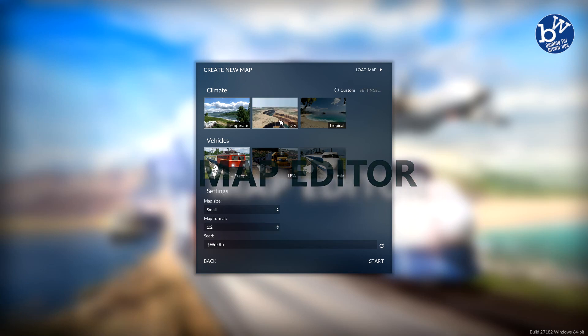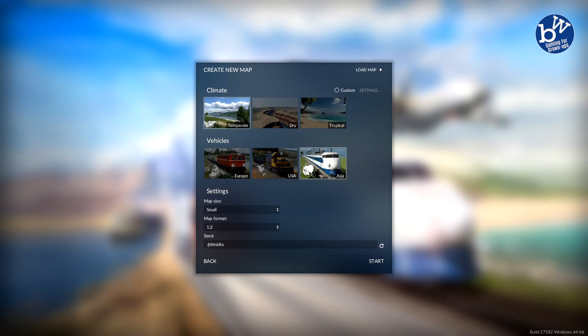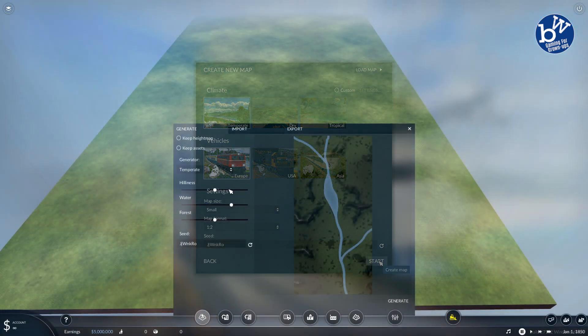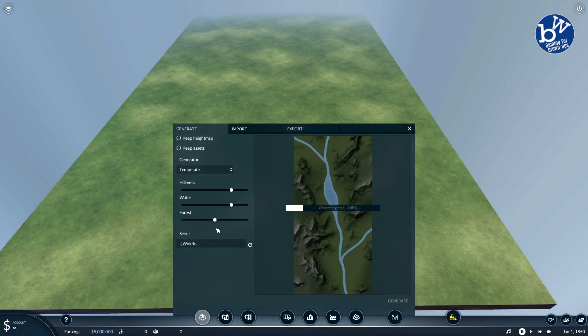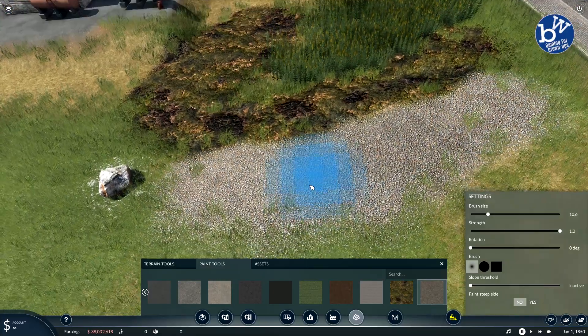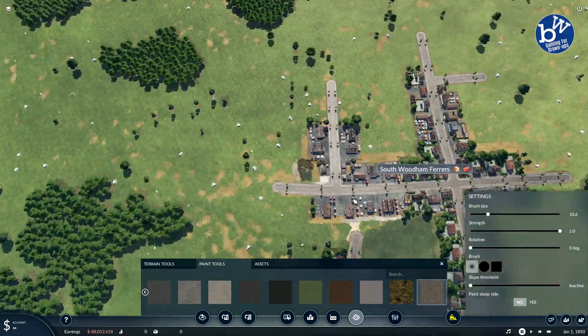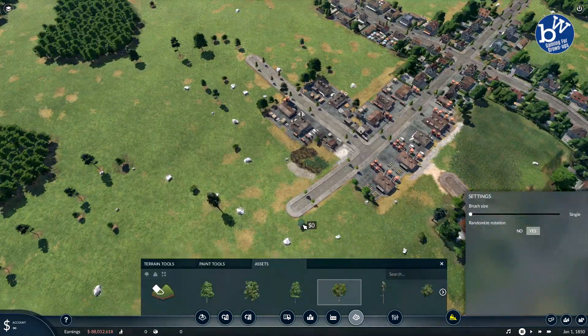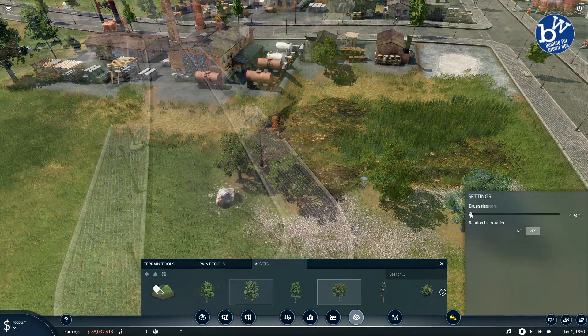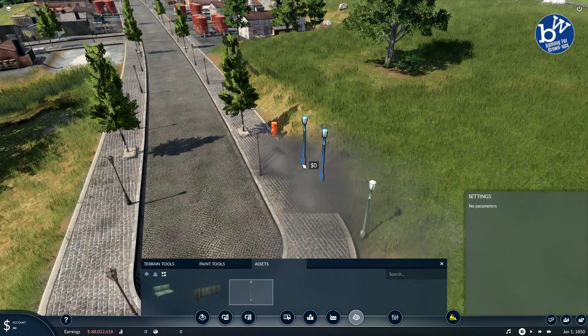A new addition to the game is the map editor. I can see this becoming a game mode in itself, where people spend hours creating their own perfect custom maps. The editor feels very familiar, using the same tools as the open mode — you can make hills, rivers, roads, add trees and bushes, and paint the map as desired. The paint tools are new and remarkably easy to use; you can paint fields, mud, and tarmac, and there are many textures to choose from.